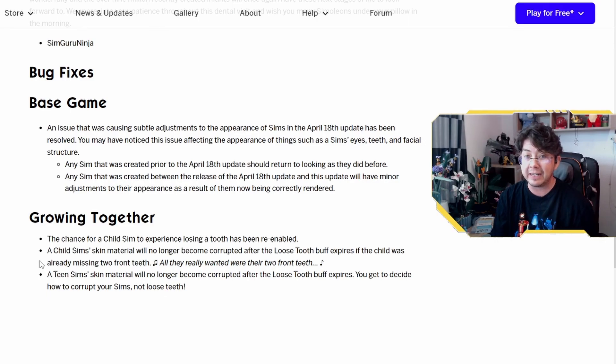The chance for a child Sim to experience losing a tooth has been re-enabled. If you have Growing Together, a child Sim's skin material will no longer become corrupted after the loose tooth buff expires if the child was already missing two front teeth. A teen Sim's skin material will also no longer become corrupted after the loose tooth buff expires. You get to decide how to corrupt your Sims — not loose teeth.